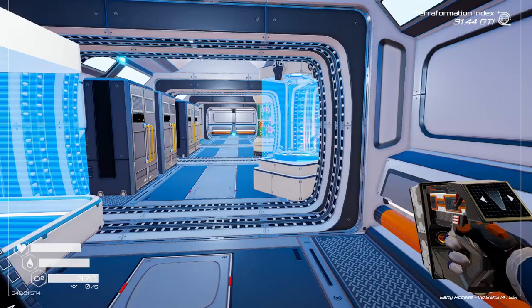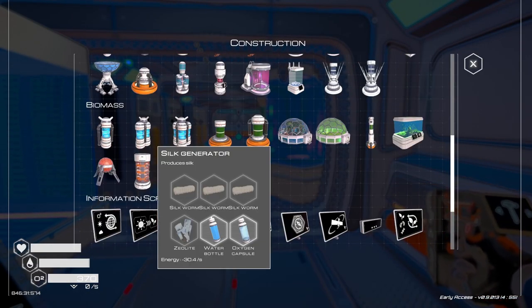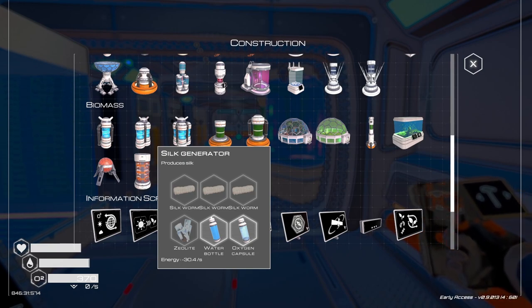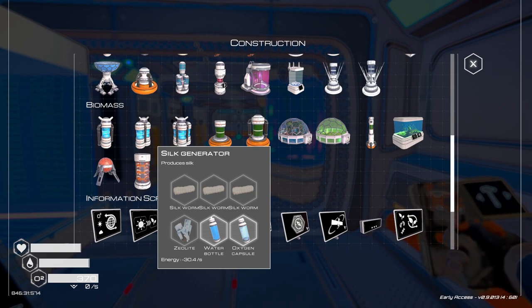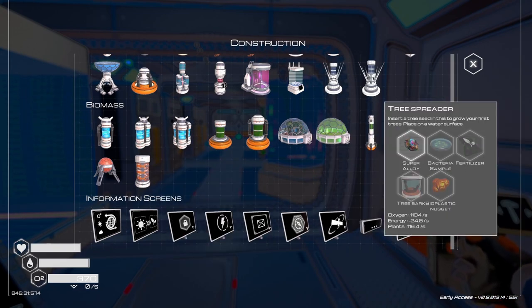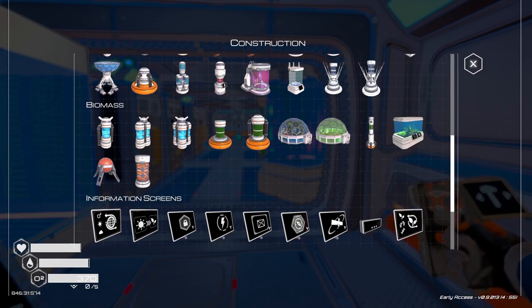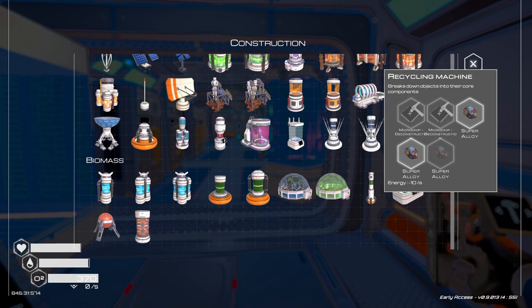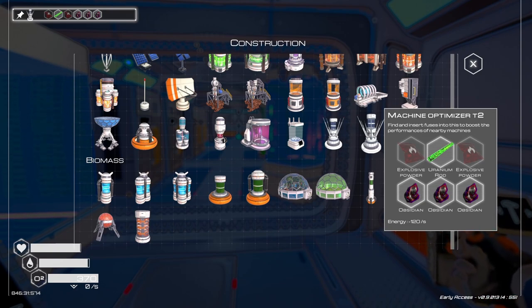We did go out and get some of the obsidian. We've got... we can make a... the silk generator, it's just to get fabric. And I don't use fabric really. So let's see what should we build? We could build another one of these. Actually I think we're going to do that, because that's pretty much what we went and got the obsidian for.